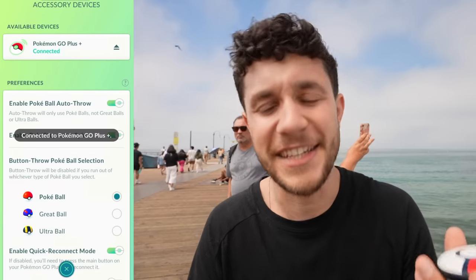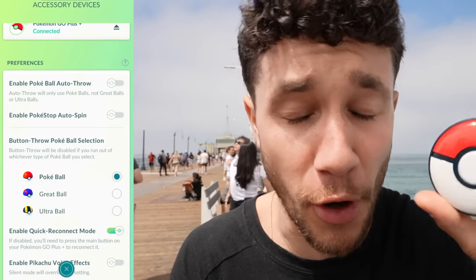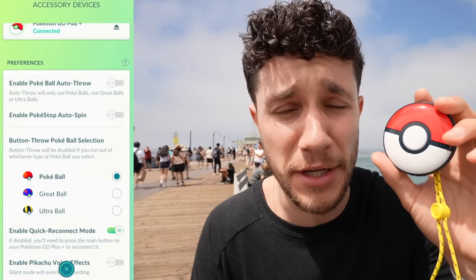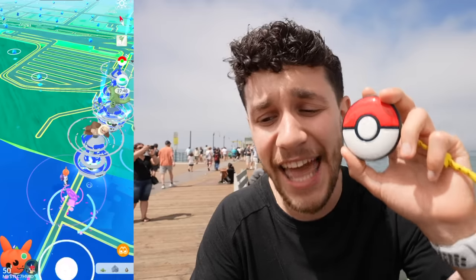Now we're going to put this guy away and use the brand new Pokemon Go Plus Plus. We'll disconnect the old one, press to connect the new one — beautiful, it's connected. This device has a couple of settings that make it really useful and efficient, which includes enable Pokeball auto throw — something you cannot do on the original Go Plus. If I check that box, I can walk around, not even look at my phone, not even have to press the button, and it will automatically catch Pokemon using Pokeballs.